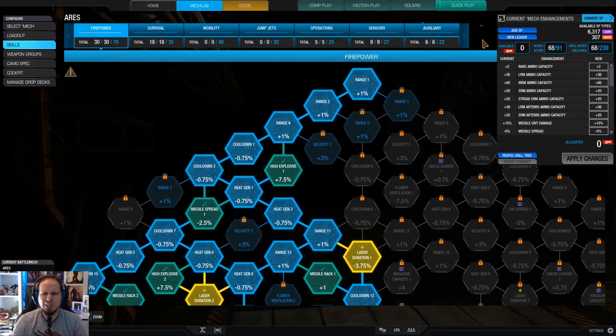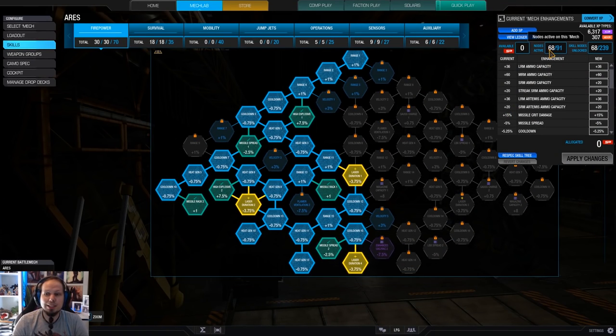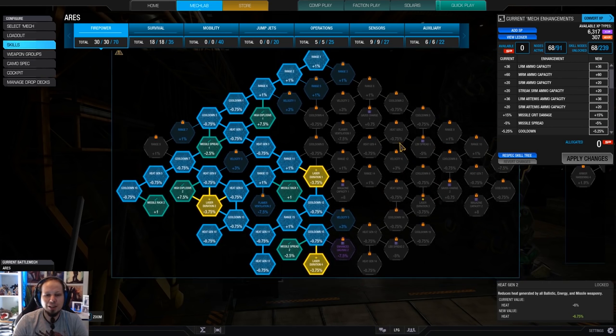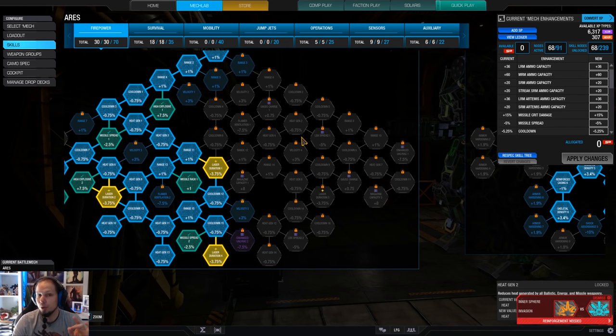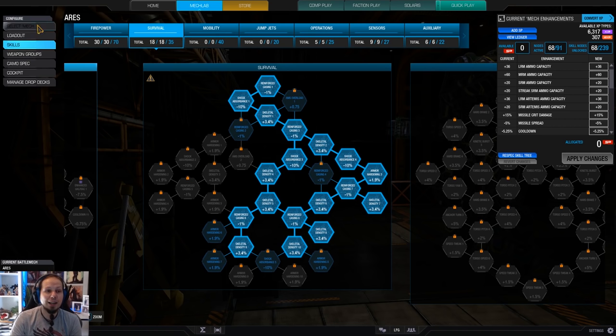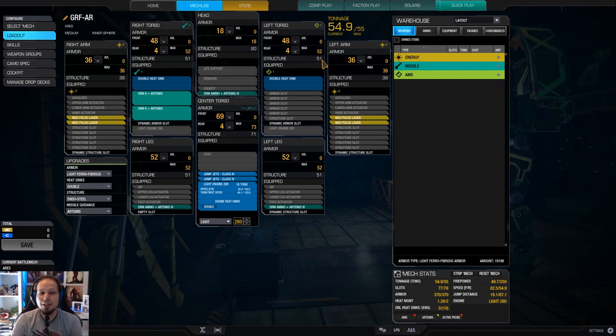It's a brawler, a medium mech brawler. Our skill board looks like this — we have 68 of 91 unlocked already. I was going for firepower mainly here, having all the missile nodes unlocked, going for cooldown and of course the laser duration to lower our duration for more pinpoint damage, and of course reduce cycle time, because the cooldown will only start when the weapon has finished firing. Therefore we go for laser duration, and of course structure, because the Griffin has a lot of structure. We actually have as much structure as armor on this mech, and that's cool.